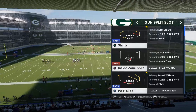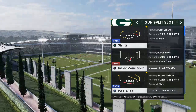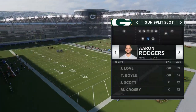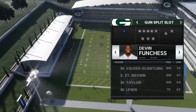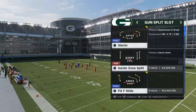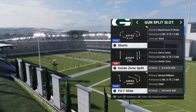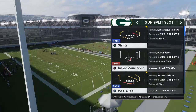I want to continue with this gun split slot scheme today — so many good plays to talk about. Today we're covering what I believe to be one of the better zone beaters in the entire game, and that is the PAF Slide. You're going to want to put your best wide receiver on the right-hand side of the screen, your fastest wide receiver on the left-hand side, and any slot receiver you'd like. This play is in the Arizona Cardinals playbook, and there will be a full scheme breakdown for this in the description.